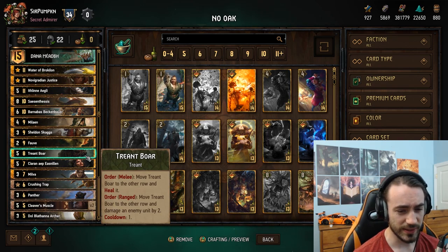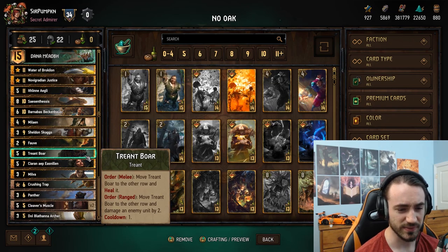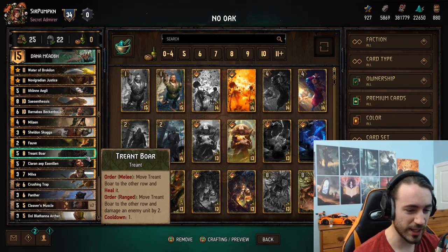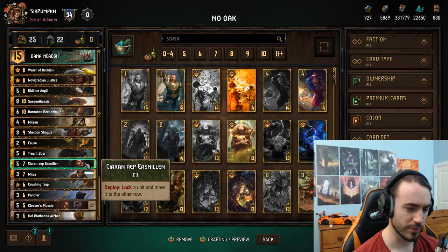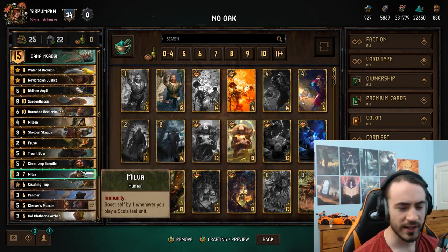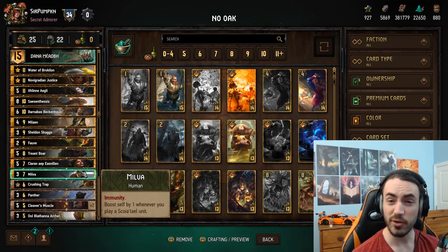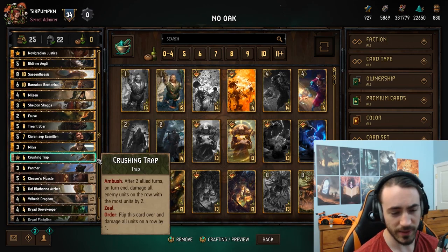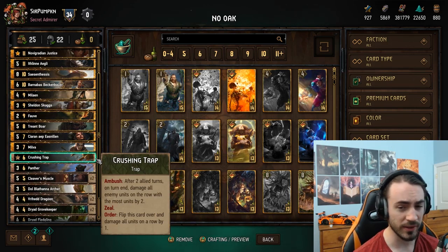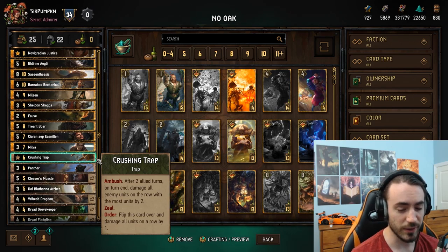Every now and then it gets no value, but you don't really have a choice - you need the Tree and Tag. Siren - it's a good lock, good removal, pretty flexible removal. Milva - auto include in any Dana list because she has the Human tag, she's a Mutant, and immunity is really good against Syndicate. Crushing Trap - you have to play at least one trap and this is the best go-to. Typically finds good value at the end of round three or to secure a round.